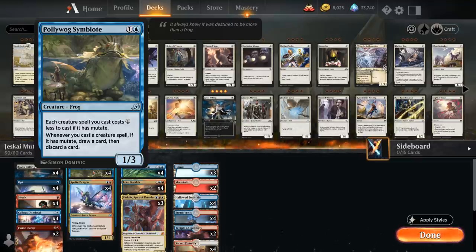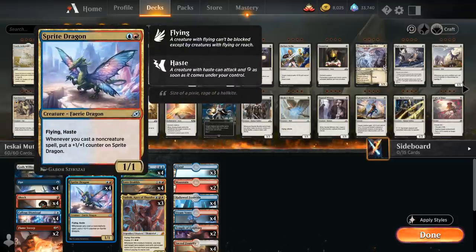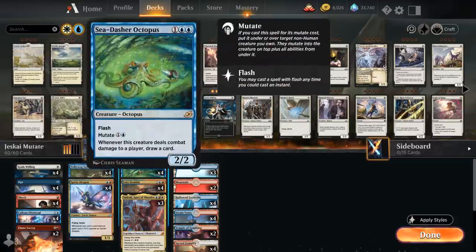We also have four copies of Sprite Dragon — a 2-mana 1/1 fairy dragon with flying and haste. Whenever we cast a non-creature spell we put a +1/+1 counter on it. It's another great mutate target, as it will keep all those +1/+1 counters and the ability after we mutate, so we can use all those cheap spells we keep getting back to grow the Sprite Dragon and help close out the game.